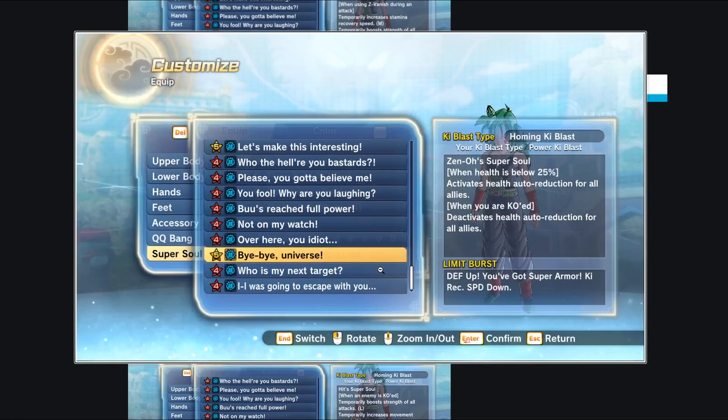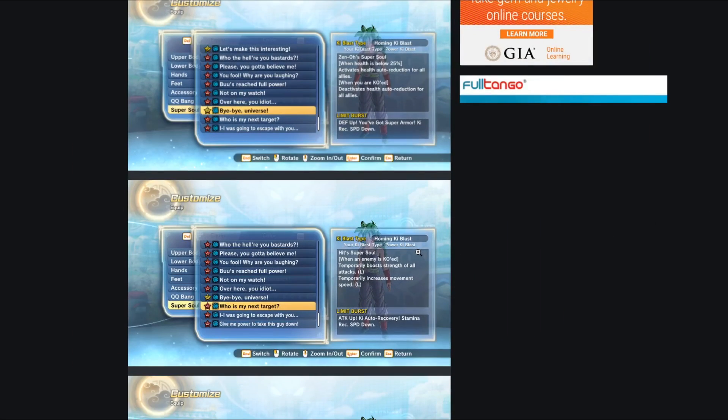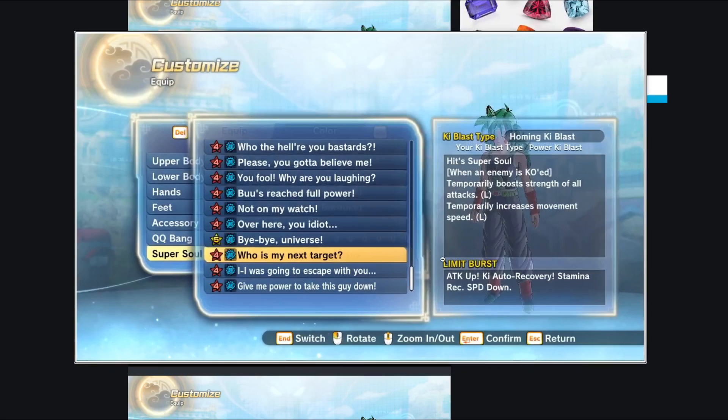'Bye bye, universe' — this is Nappa's super soul. When your health is below 25%, it activates health auto-reduction for all allies, and when you are KO'd it deactivates. Health auto-reduction means it's literally eating away at your team's health. This super soul has no positives whatsoever — it only hurts your teammates. That's a terrible super soul.